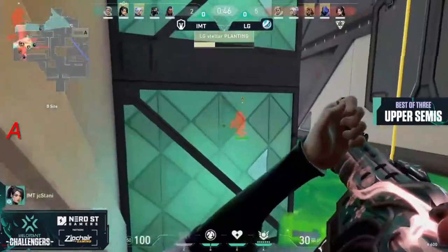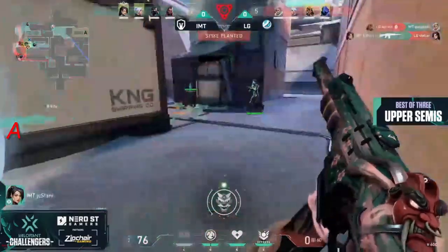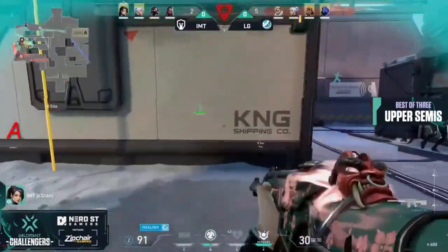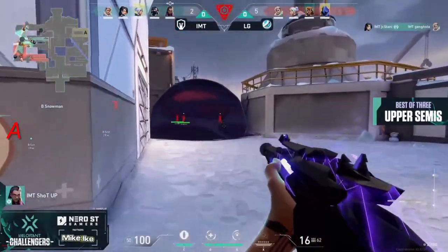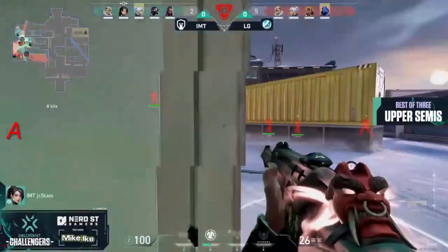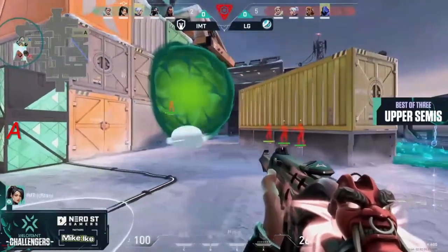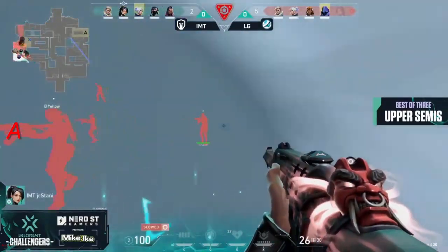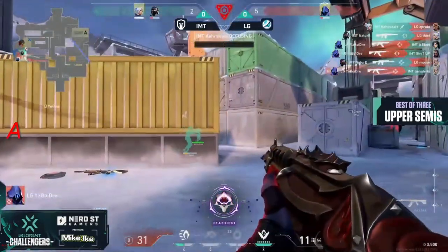They had the wall to be immediately broken and they're just going to try to spray it down, but the Shock Darts also go in for the first kill. The spike has been planted, but Stellar dies in the process. It's still a 4-on-4 with the spike planted. The retake is underway from IMT. JC Stani able to move all the way up to yellow, but the ice in that position makes it difficult — somehow they still managed to make it work.